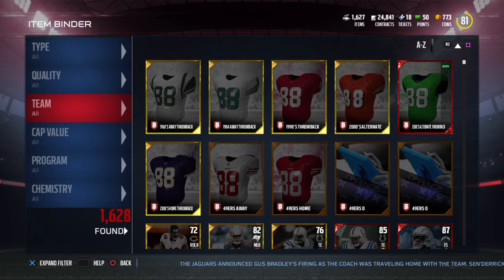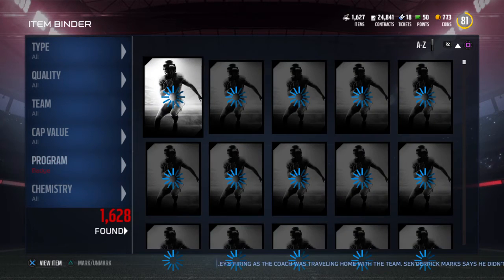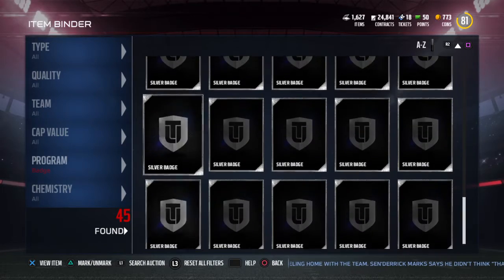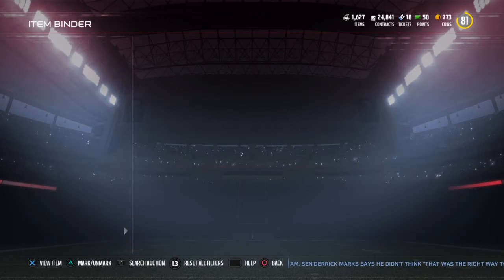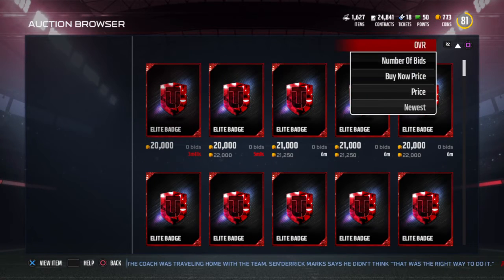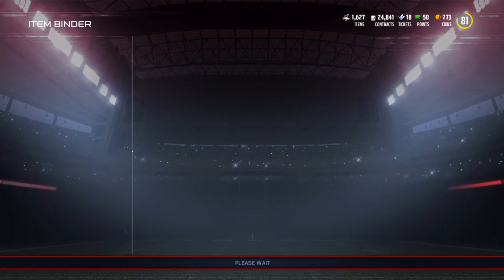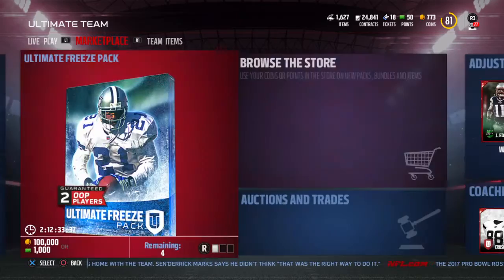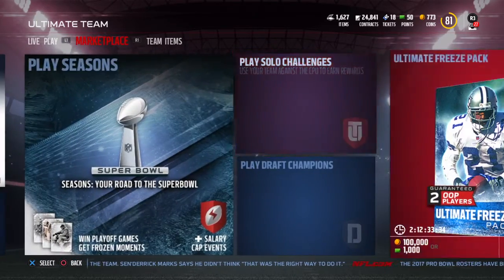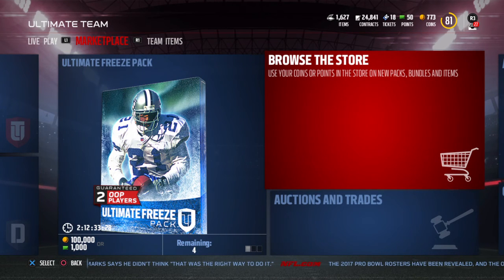I was definitely expecting a Peyton Manning item, but since it wasn't as rare, you get what you get. We do have quite a bit of golds and silvers — we'll turn those silvers into golds and try those player exchange sets that a lot of people use to get gold players and maybe get lucky with the new legend sets. Elite badges are selling really cheap so we'll hold on to ours. They did come out with Ultimate Freeze packs. I have work today so I'll see y'all in the next video — thank y'all for watching, peace.